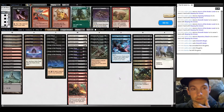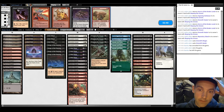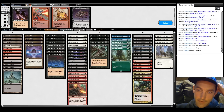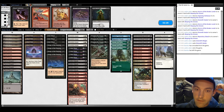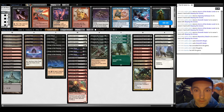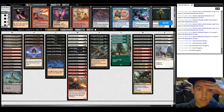They appear to be on a Koldotha-type build. Now we get to test the Weather the Storm plan - three Weather the Storms or Ingot Chewers. Brian's general plan is to cut the Street Wraiths post-board because of the life loss. So we're going to try that, cutting the Teachings and one Cabal Ritual. Our plan is to buy time with Weather the Storm, Chew them, and then go off. We only have 19 cyclers now - maybe 19 is not enough. Let's stay with 20 and cut another Cabal Ritual.